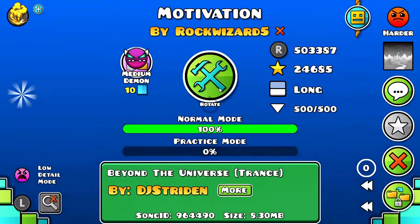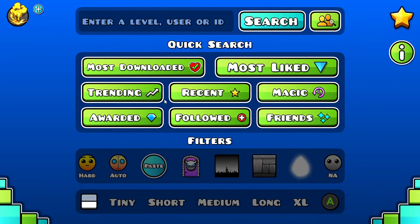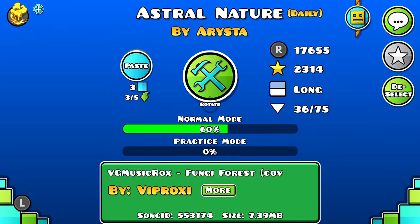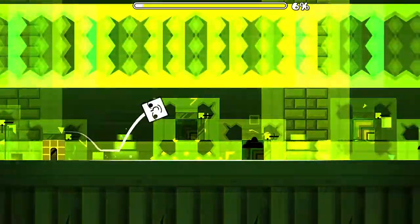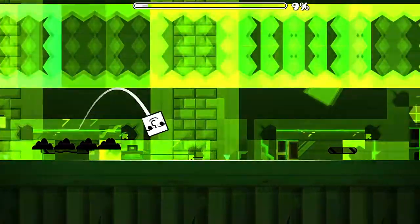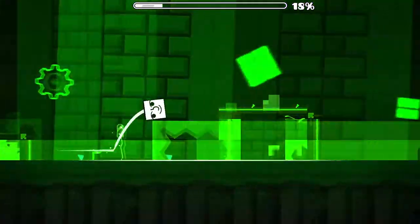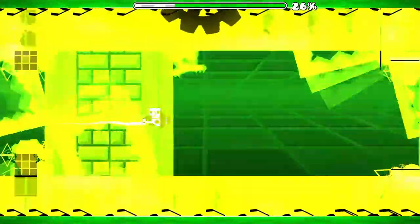Motivation — that's gonna be good. Okay no, no thanks. Could I actually beat a level? Astral Nature — I've never beaten this daily level even though it's so easy. Alright, there's a spike there. Okay, I kind of like this.